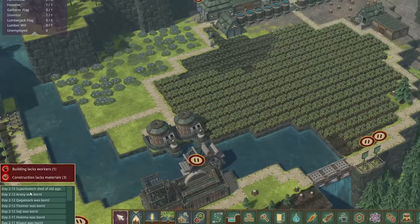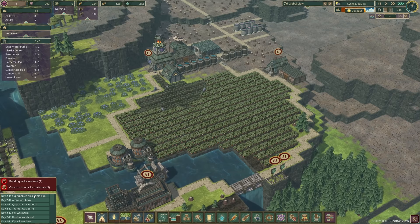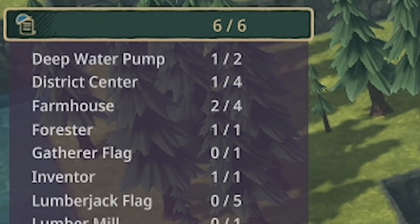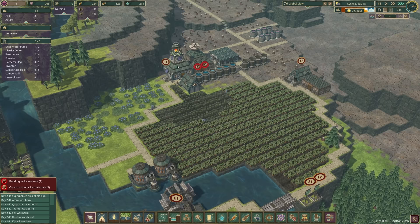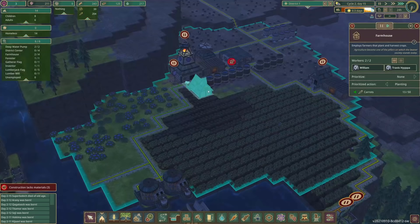Oh no! Super Bobich died of old age. I'm sorry Super Bobich - at least you don't have to live through another dry season. This is a bit worrying though - we've only got six beavers left. I'm going to pause the builder. I think we still want to plant trees as that's really going to future proof our wood supply, but I should probably tell these guys to prioritize harvesting rather than planting because it's going to be dry season - all the new plants are just going to die.